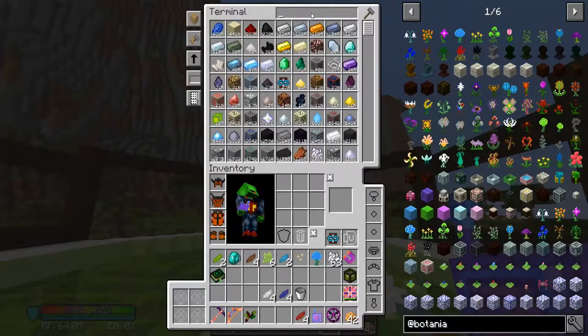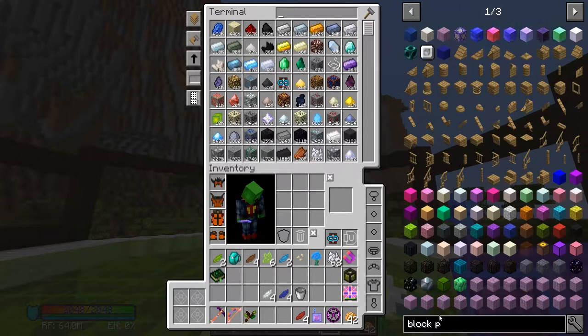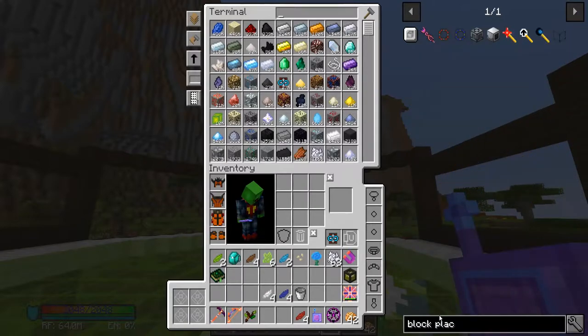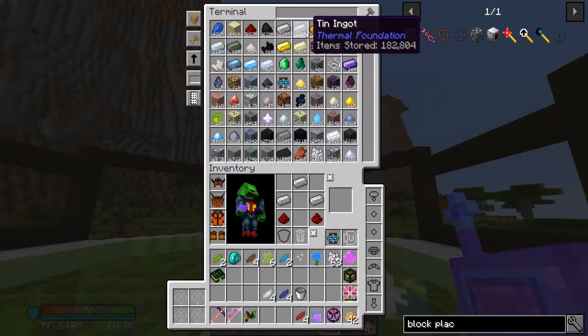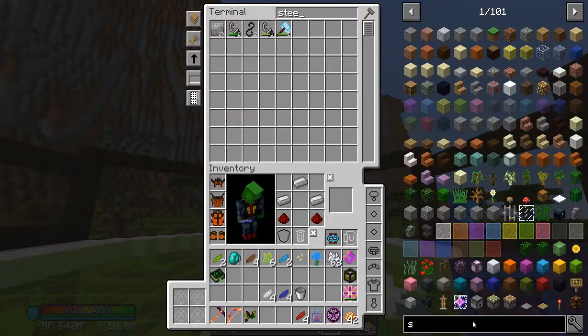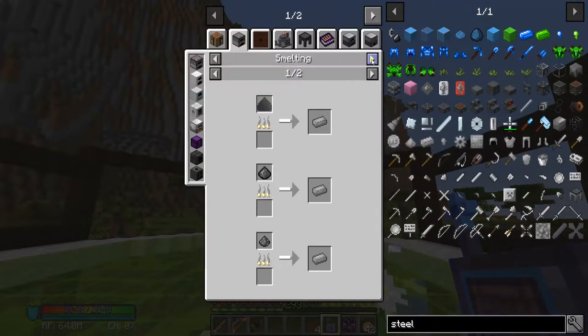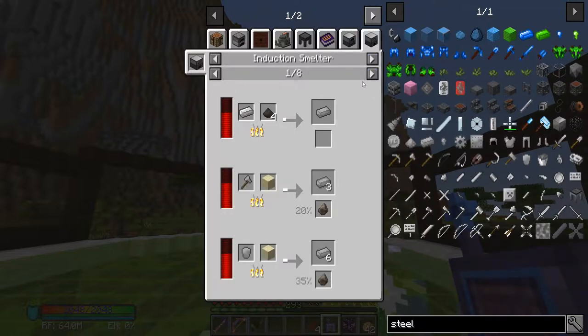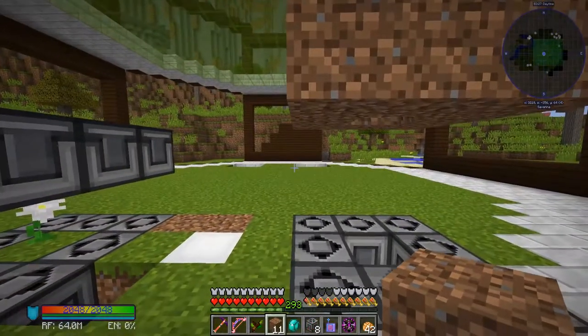We're going to need to make a few block placers, so let's see about making these. Sorry guys, I just got a new keyboard and I'm not quite used to it yet. I wanted some of these — what was that middle one, steel? I thought I had steel... nope, I used it all. That is just fan-freaking-tastic. Okay, so pulverized coal and iron — I will be right back.